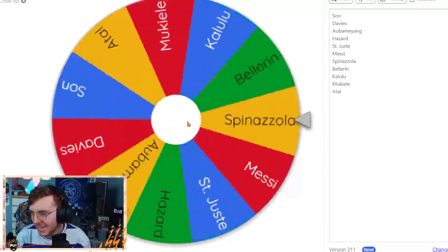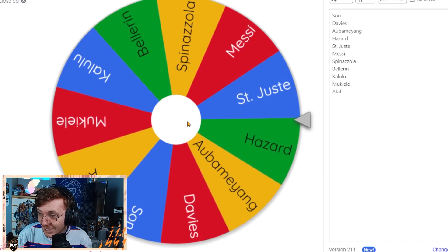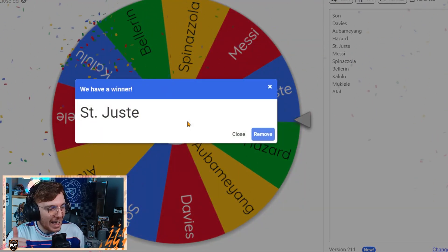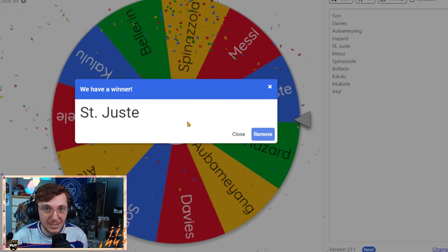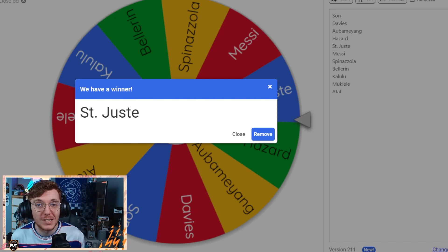There's two players I'd really like to try, hopefully we can get one of them. Saint Just is one of them. Boys, I will take that. A, I can afford him. And B, it's a decent little card. I'm actually really surprised at how cheap he is as well. Saint Just is a dub — I'm happy to try this card.